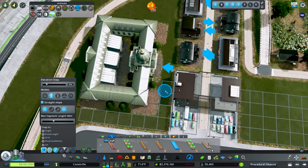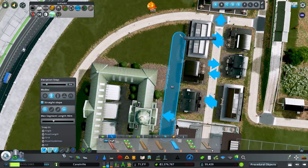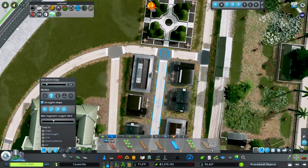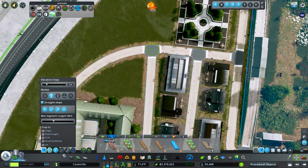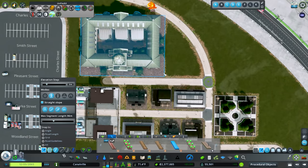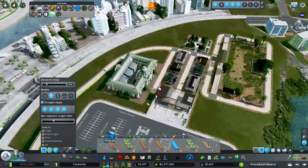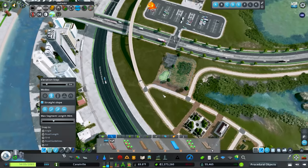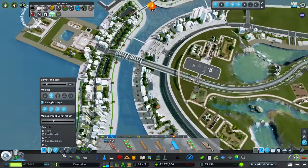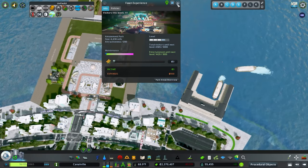We need a little path back here too - we'll go right there, then grab the Move It mod and shift this around. I don't want this path to go any further because it would let people bypass the front gate, which is not good. Let's see how close our amusement park is again - oh man, we're right there. And there we go.